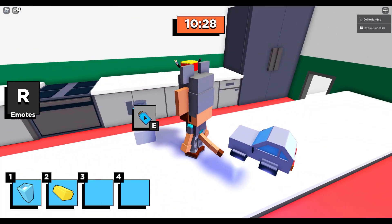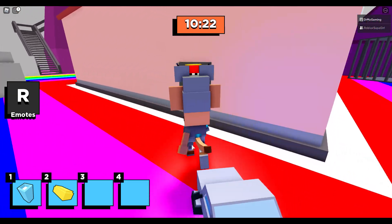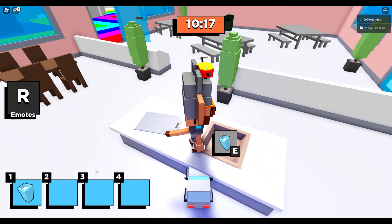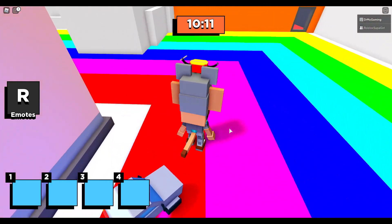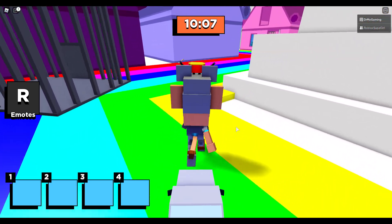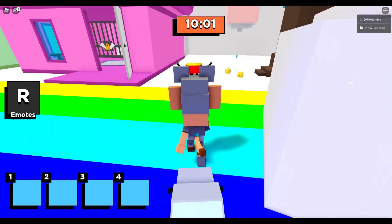I'm going to drop the sweat into the blender — the sweat goes there. Then I'll go back to that first room and drop off the butter and the salt. It's a mix-and-bowl situation: there's the butter and there's the salt. It looks like I need a pink egg. I know there are chickens, so they very well could lay eggs.